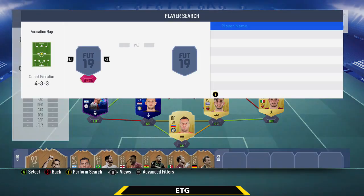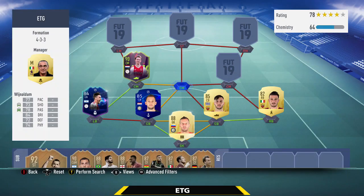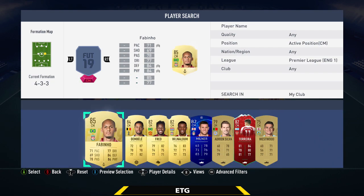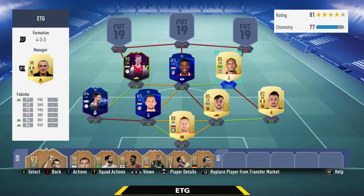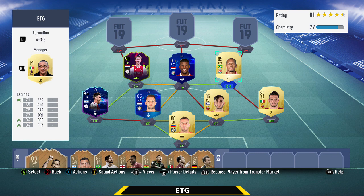The center mid in the middle is in the team for chemistry — it's the UCL Nainggolan, a really decent player and similar to De Jong with a nice well-rounded card. About 14k for him and every stat above 70. And then the final midfielder is Fabinho, one of my favorite midfielders in the game. 71 pace, 84 defending, 84 physical — defensively a complete rock. 93 stamina, 85 aggression. He intercepts everything. For about 35k, one of the best midfielders you can buy.